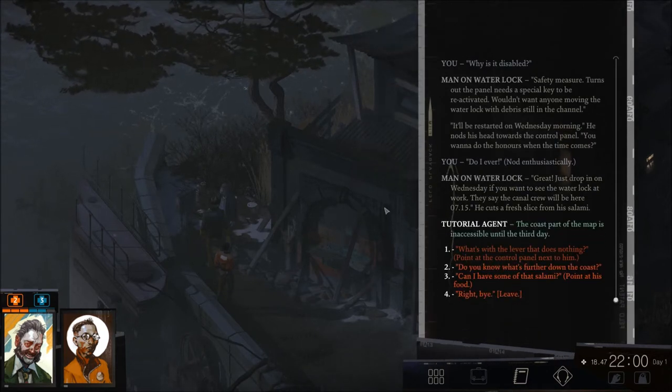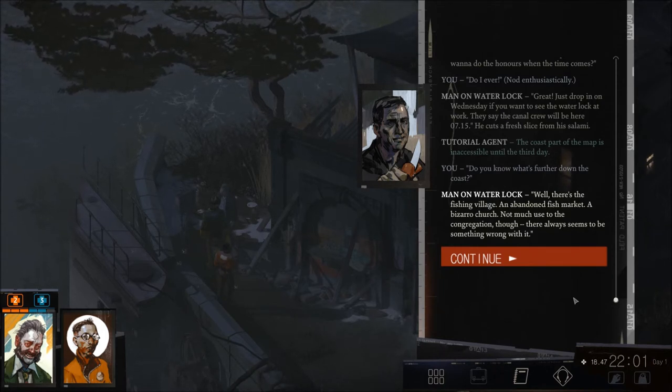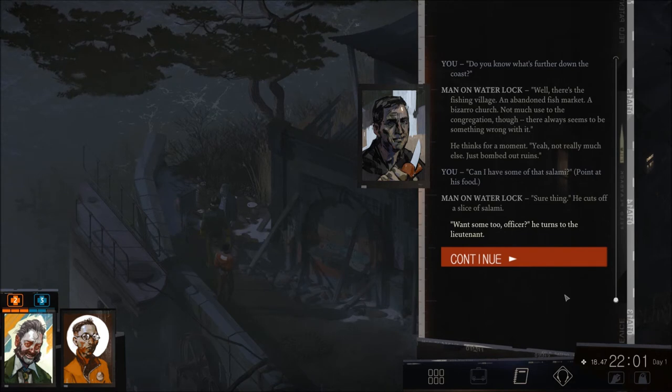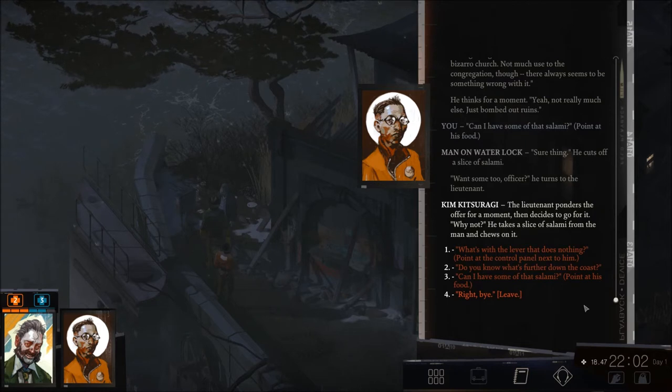The coast part of the map is inaccessible until the third day. Down the coast there's the fishing village, an abandoned fish market, and a bizarro church. I ask if I can have some of that salami — sure thing. He cuts a slice and heals me for zero. He also offers some to the lieutenant, who ponders the offer for a moment and decides, 'Why not?' He takes a slice and chews on it. Alright, bye.